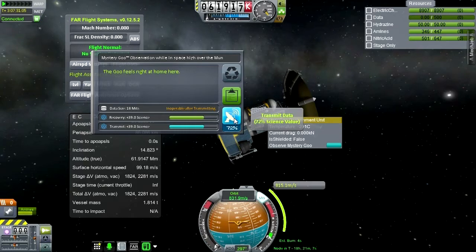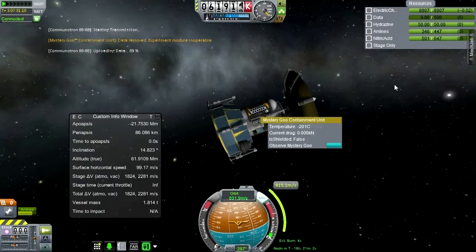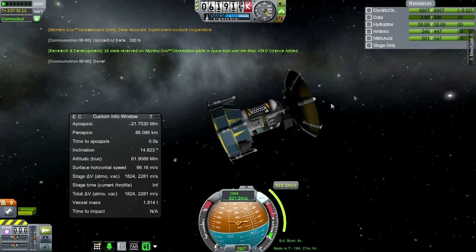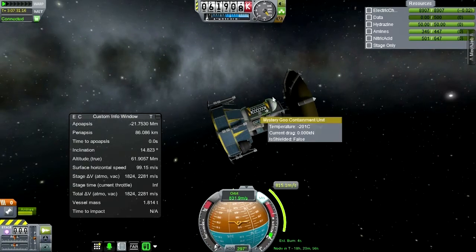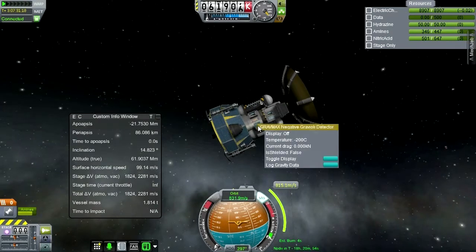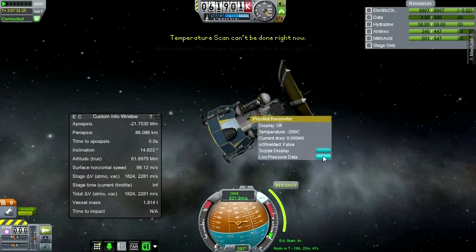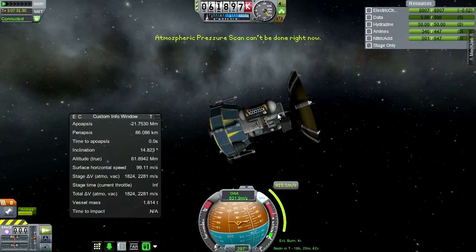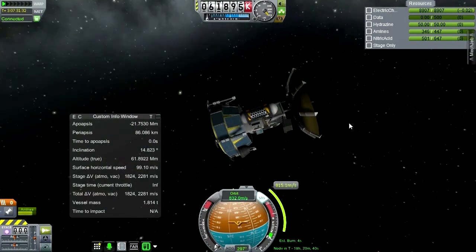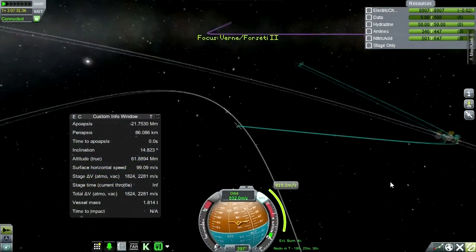I think we should transmit this data. 39 science — that was all we were going to get. Let's check: gravioli — we've done that before. Temperature — can't be done. Barometer — can't be done. I think we need to get near the moon and do another goo experiment to get some more science from that.